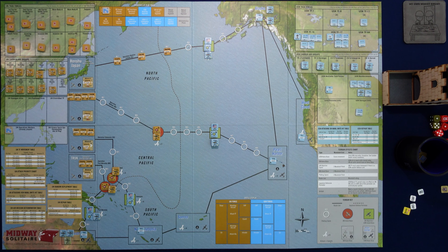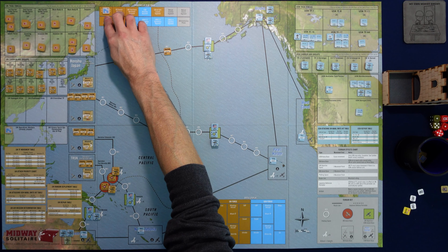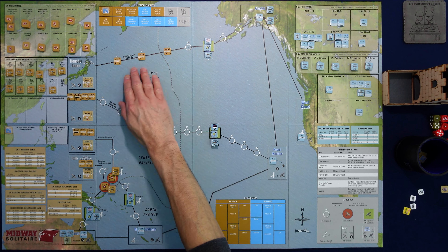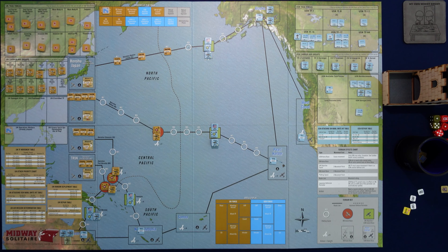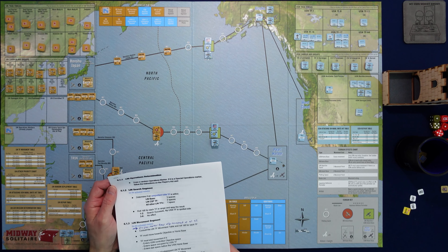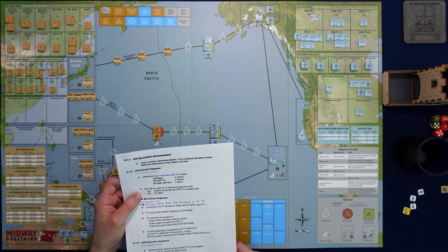Hello and welcome to My Own Worst Enemy. It is time to continue the playthrough of Midway Solitaire Deluxe. When we last left off, we had actually pulled the Aleutians marker in the intelligence phase, so now we're going to see yet more movement along this Aleutians line. We're going to dive right in since we've already done the overview, and continue along here.